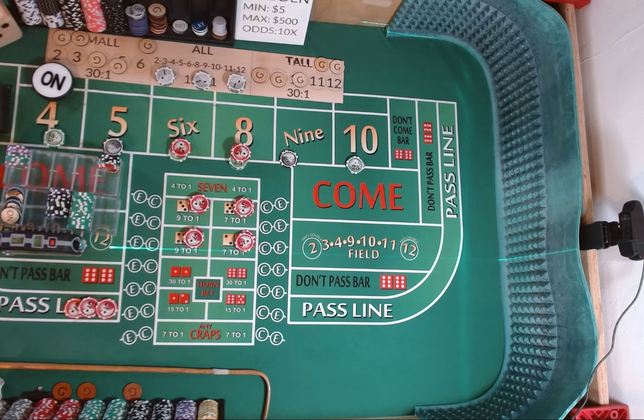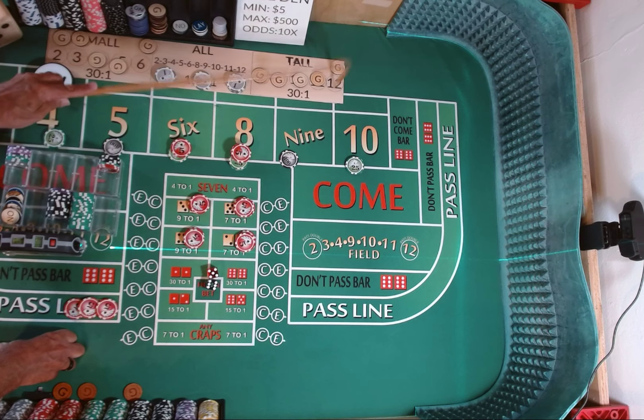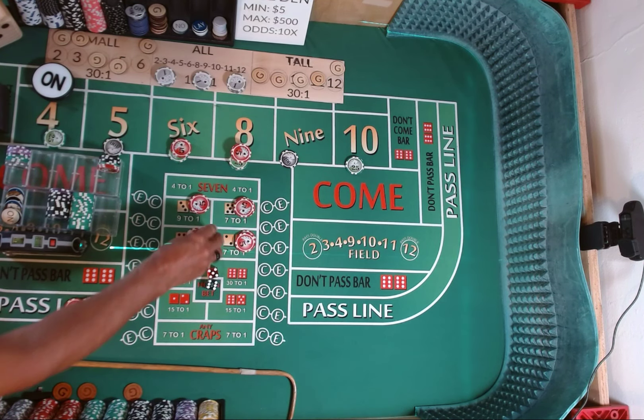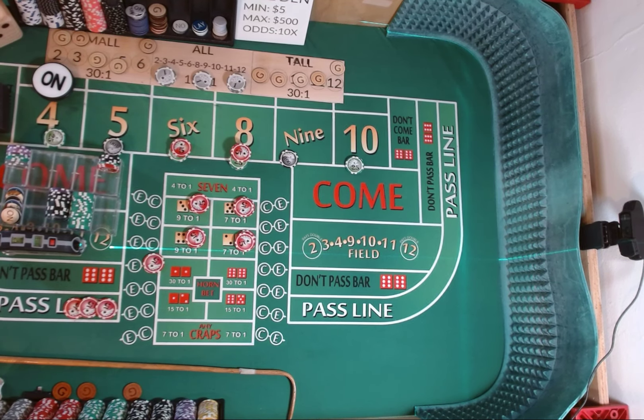Dice are out — 3, 2, 1, 3. Six-five, yo — nothing happens with the money, but we'll mark the yo. All we have left on the tall is the 12. We're going to take $5 off of our Hard 8 and put it on the craps check. If we hit any of the craps numbers we're going to actually win something — we'd like to see the 12 come out.